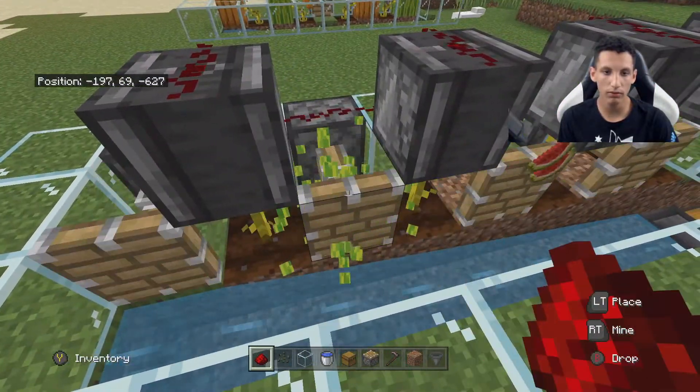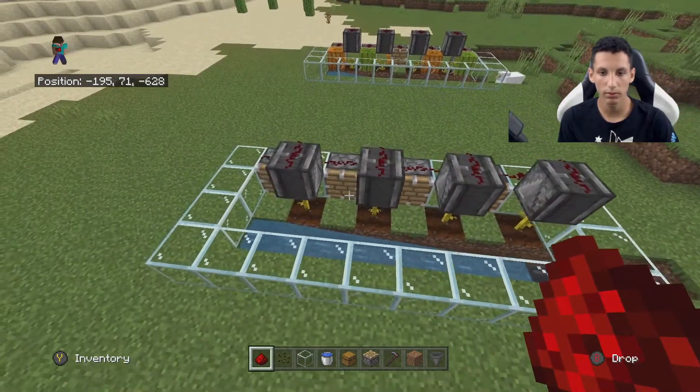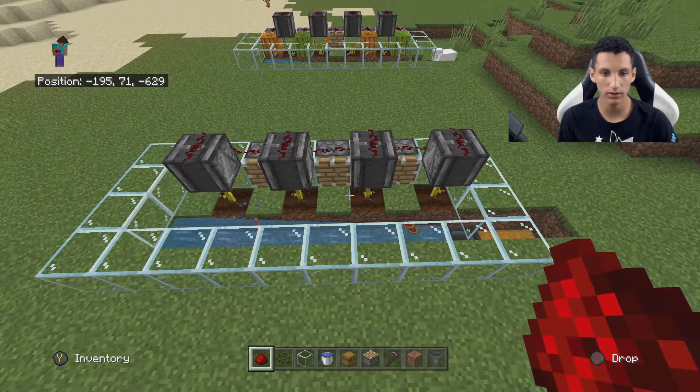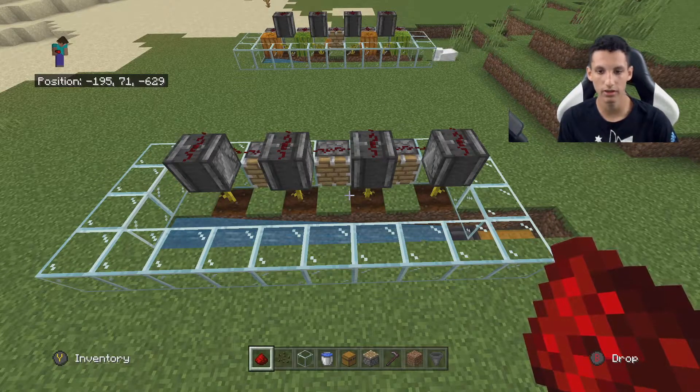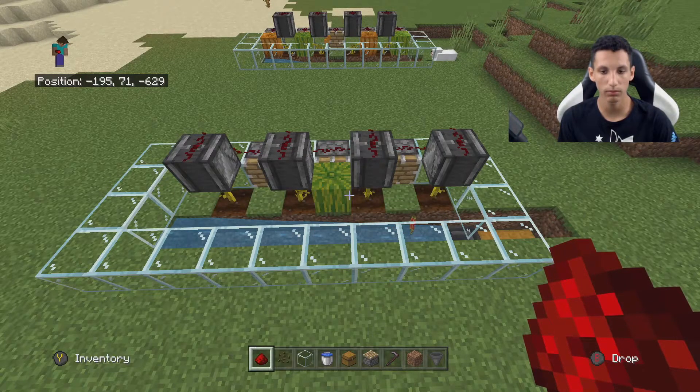When you're ready, break one of the redstone pieces, which will activate it, and then it'll keep pushing them out right when they grow. You're going to have to wait a bit for them to grow — that's the only downside. In a normal survival world with no cheats, it will take up to 10 to 30 minutes for a melon or pumpkin to grow. The only reason it's going faster right now is because I upped the tick speed to show you how it works. So if it is not working after 10 to 30 minutes, you might have done something wrong.